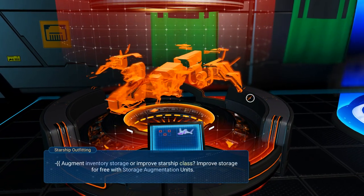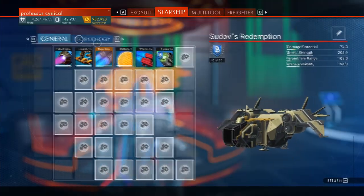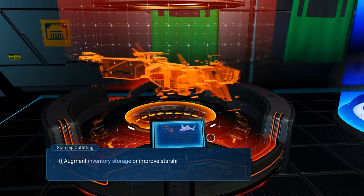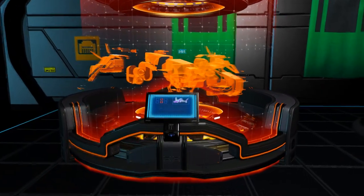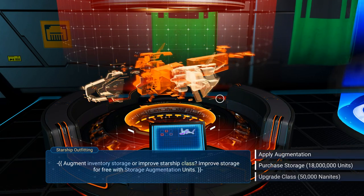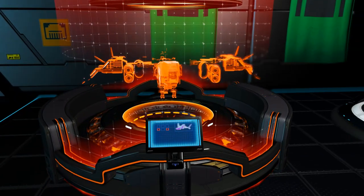We're going to come over to the starship outfitting and go to upgrade starship. First we need to upgrade the class - it's going to cost 10,000 nanites to start. My current nanites is 142,000. Then we spend another 25,000 to get it up to A class, and then one last time for 50,000 nanites. That is a lot of nanites to swallow, but don't worry - I'll make sure we get every single one of those nanites back.